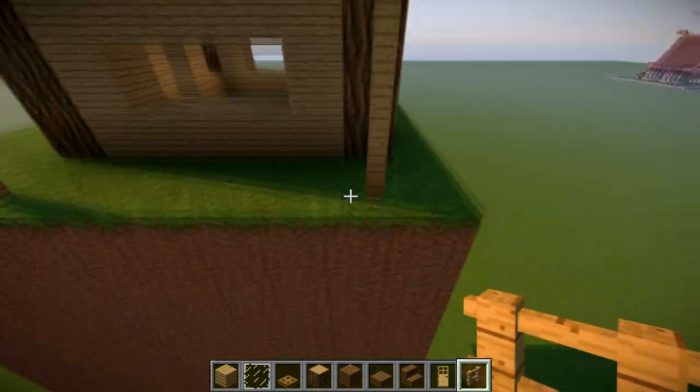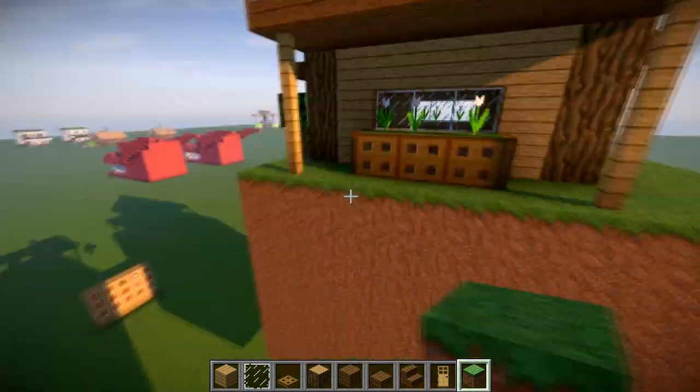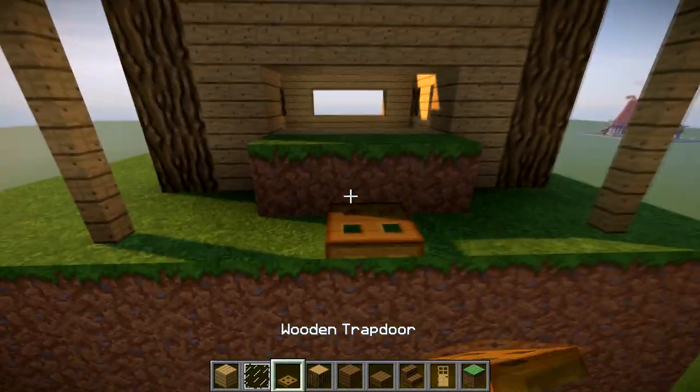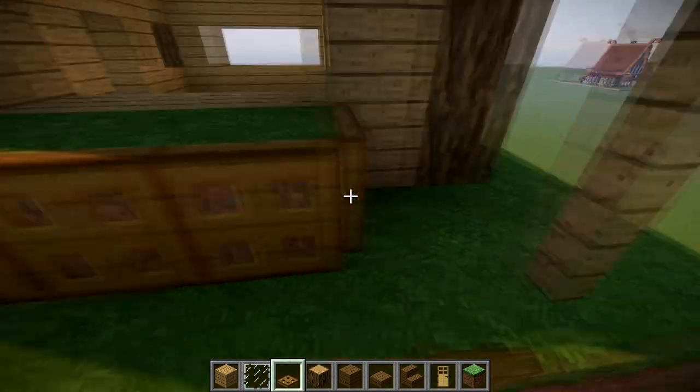At the left hand side, we're going to get our spruce stairs going all the way along, then bring it out by two and all the way along as well. Then we're going to get two or three pieces of oak fence at each side like this, just to support the side roof. If you want to go one, two, three and fit trapdoors going all the way around, you're welcome to do that. I'm going to do the same at the other side and speed this up.